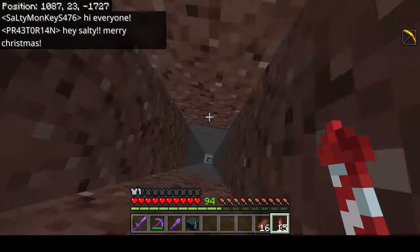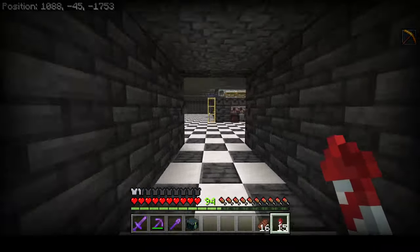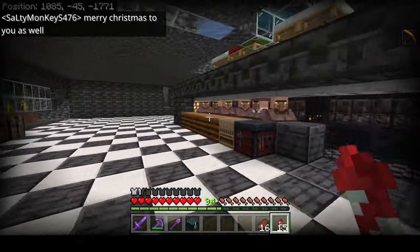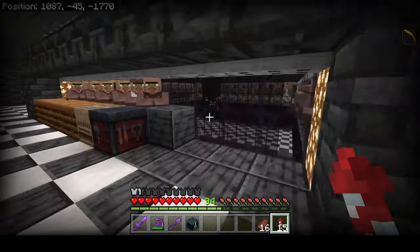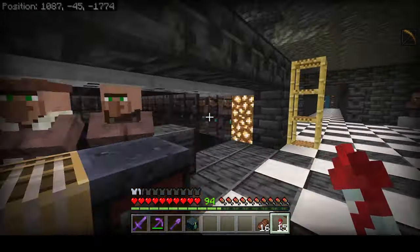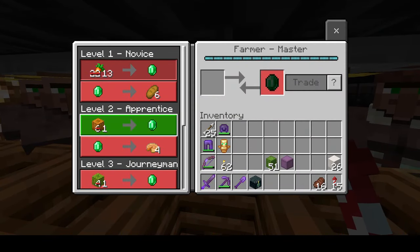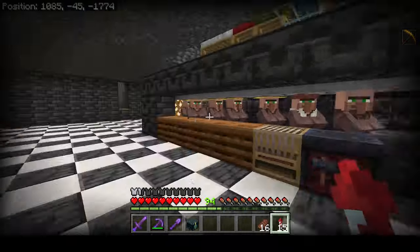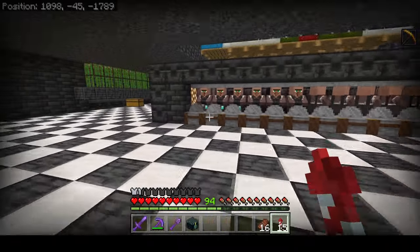Let's take a look at this trading hall - this is sort of Benny's project and it's coming out really really good. The trading hall is constructed around a zombie spawner, and that's for a reason. When the zombie spawner produces a zombie villager and the villager dies, discounts get applied to any villager within 16 blocks. All of these villagers - none of them have been zombie-cured - these discounts are strictly from zombie villagers dying. If you find yourself a zombie spawner, definitely build your trading hall right around it.